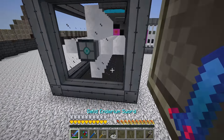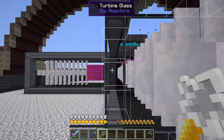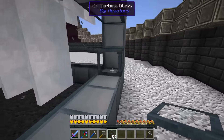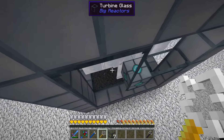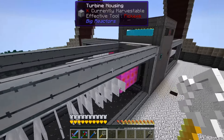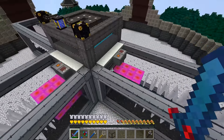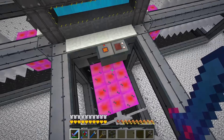Done — one turbine housing down, two to go. Alright, we're on the last one. I'll finish this up — looks like I've got some extra glass today, probably made too many. Like I said, there was probably some glass already in the ME system I didn't account for, but no big deal. All of them have set the multi-block indicator, so we're all good.